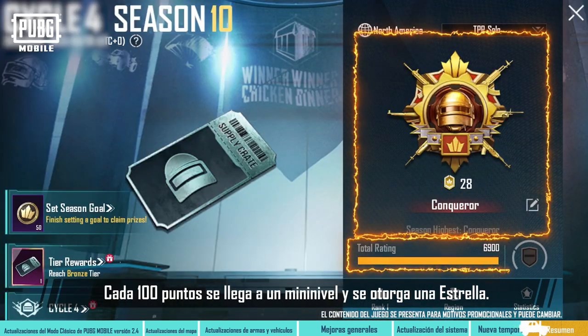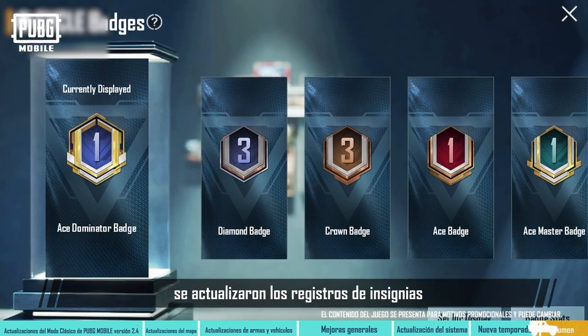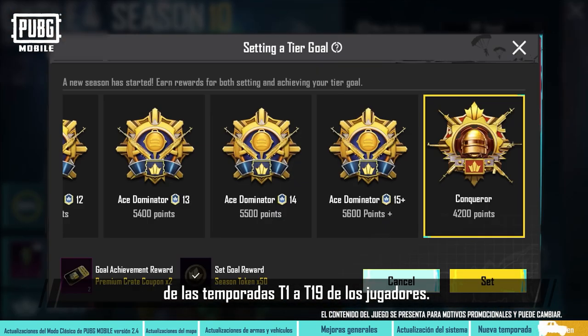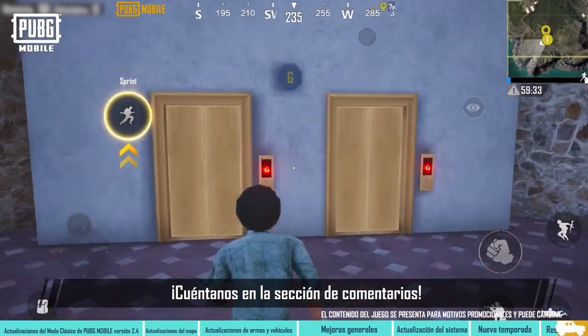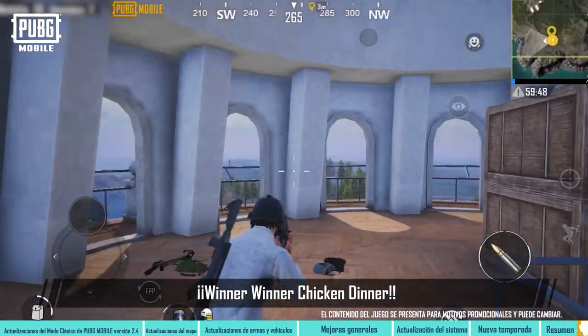Every 100 points is a mini-tier, which adds a star, and stars can be accumulated. Players' past Season Badge records from Season 1 to Season 19 have been updated. What's your tier goal for this season? Come and tell us in the comments section. For more details, follow our official PUBG Mobile community. Winner, winner, chicken dinner. See you next time.